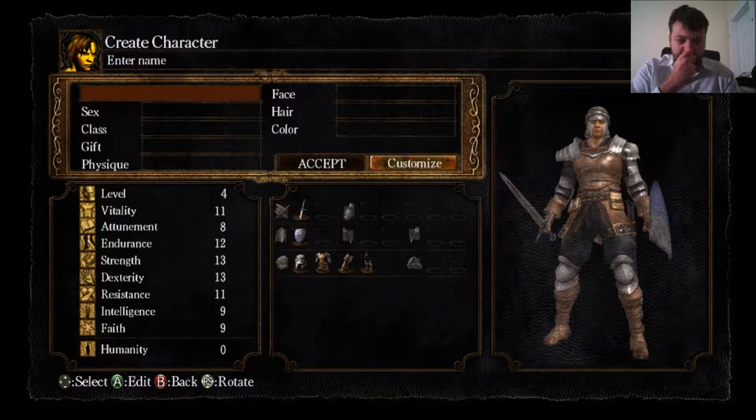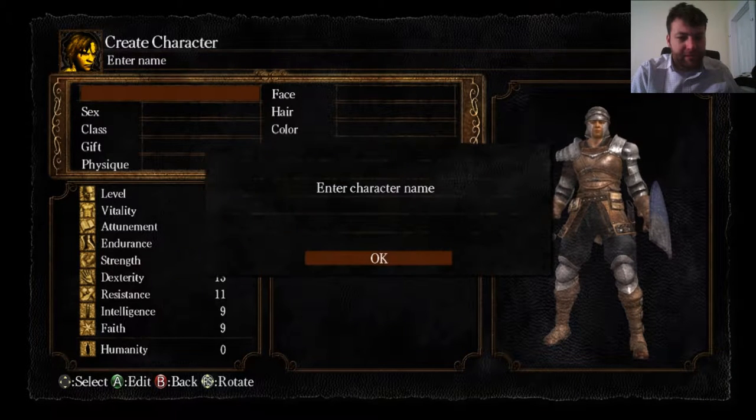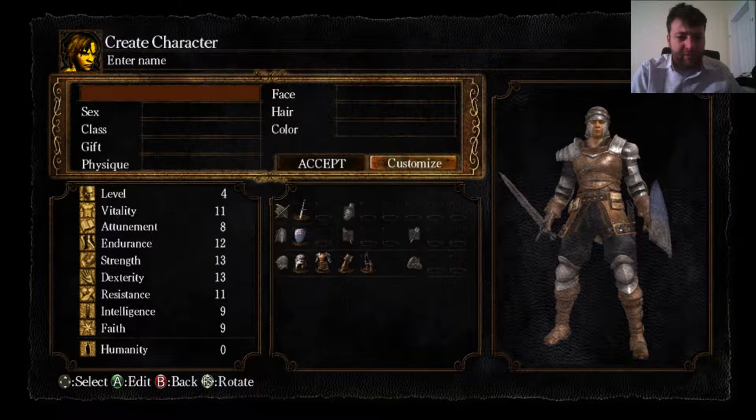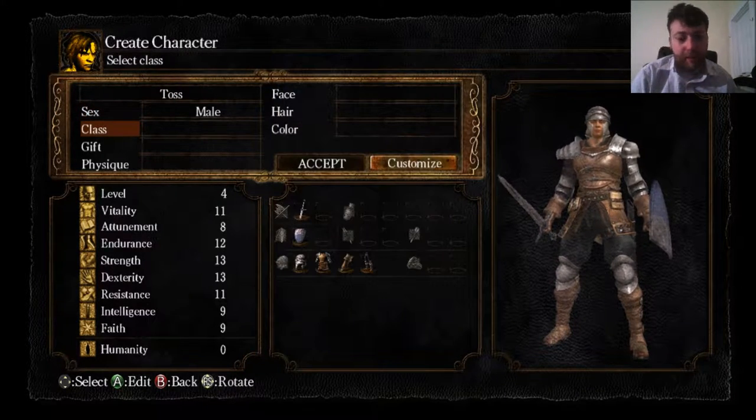Let's name our character. Just name him Toss I guess for now. It's always a little finicky between the controller and the keyboard, but this is the only time it's ever really like this. So Toss, Enter, done. Okay, we made it.